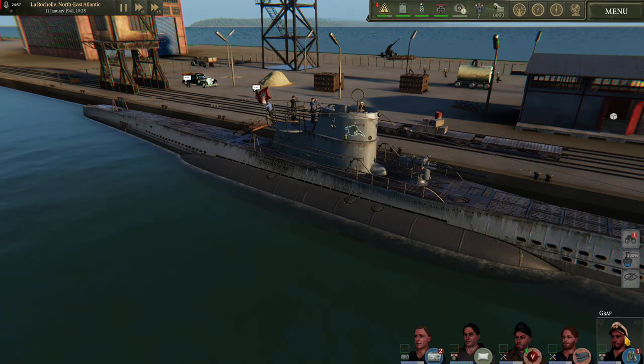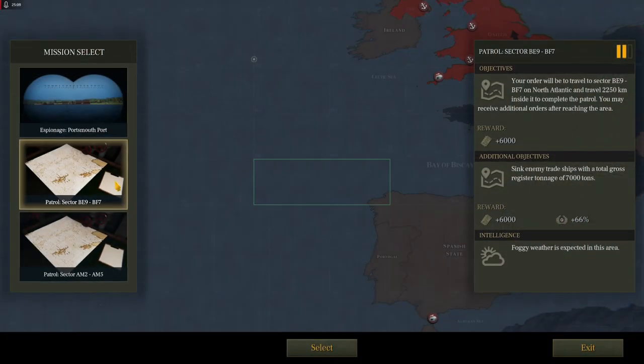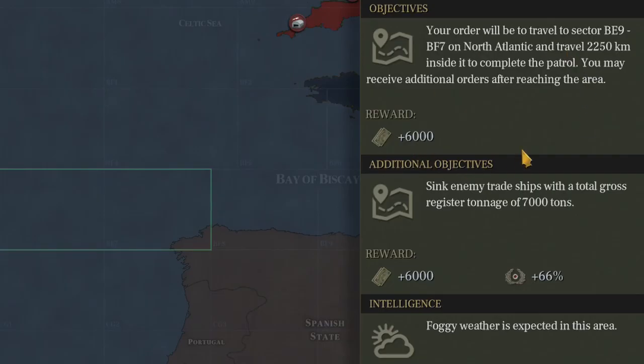So let's go about getting orders. We'll go ahead and grab patrol sector BE. You'll see here it will let you know what is expected of you. You will get 6,000 budgets by traveling in BE 9, BF 7, and traveling 2,250 kilometers inside the lit-up square. Our additional objective is to sink enemy trade ships to a total of 7,000 tons, for which we'll gain an extra 6,000 budgets and extra reputation. It also lets us know that they are expecting it to be foggy.